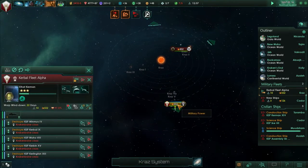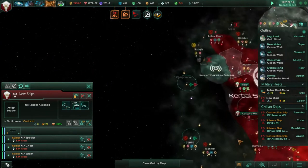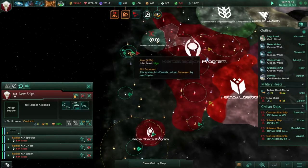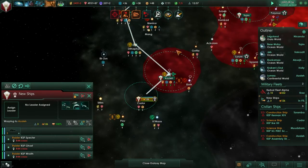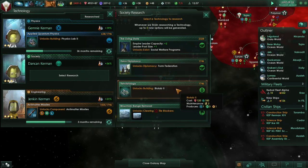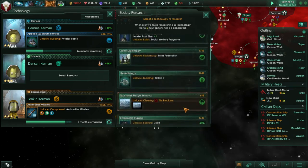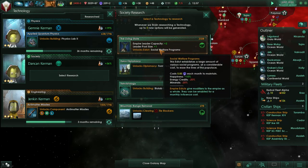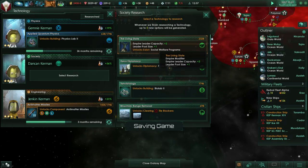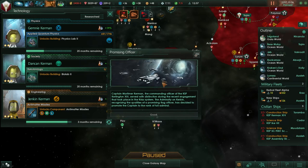More space amoeba. System survey complete - this guy's been attacking all the things, so attack the space amoeba please. We're engaging hostile fleets while I'm trying to discuss many other things. We've got terraforming stations. Empire leader size uplift, social welfare programs - such decisions. I think I'll just get Biolab too. Xenobiology sounds amazing.